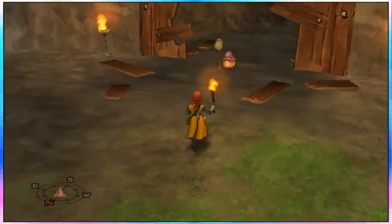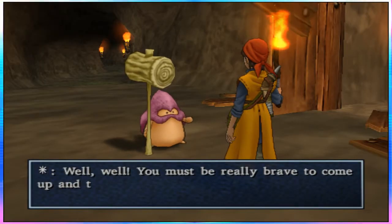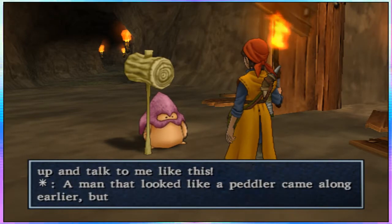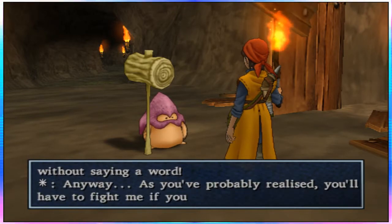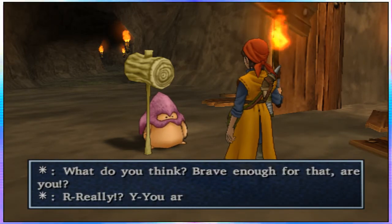Is that an enemy? It looks like an enemy. 'Wow, you must be really brave to come up and talk to me like this. A peddler came along earlier but when he saw me he ran away without saying a word.' Alright, yep, I guess so.